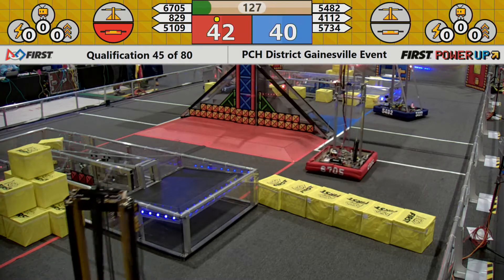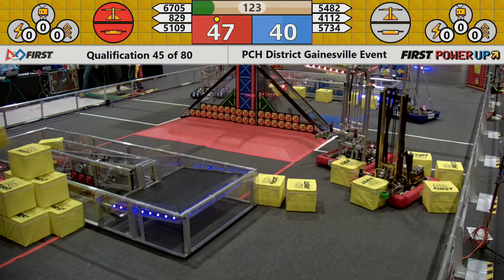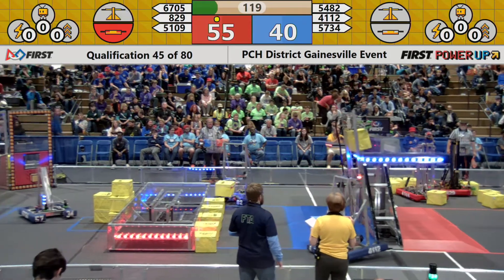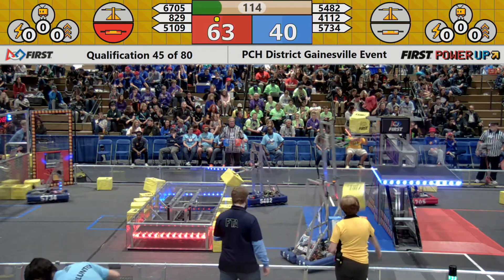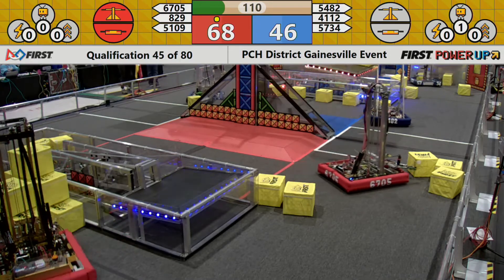That ranking point can be valuable at the end of the tournament. 6705 now places a cube onto the scale, tipping the scale in their favor. Here comes 4112, the Eagle Box, trying to place that cube on the scale — they have to back off as it falls a little bit short.